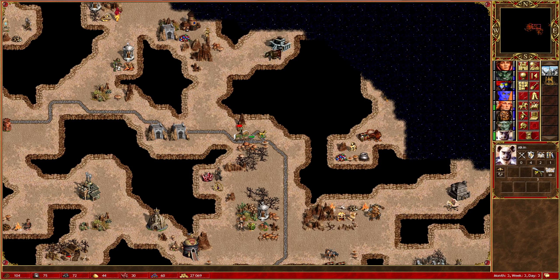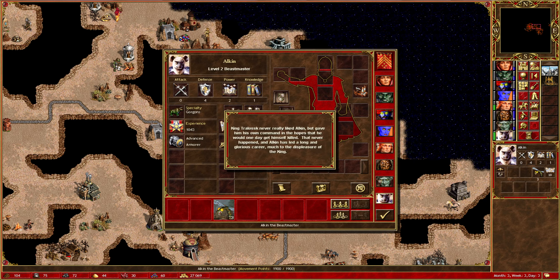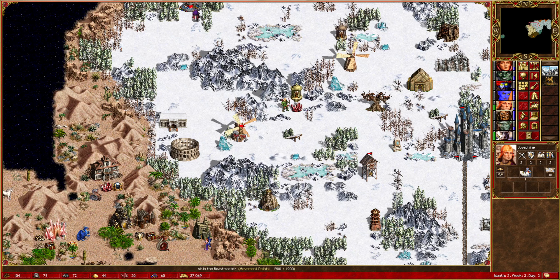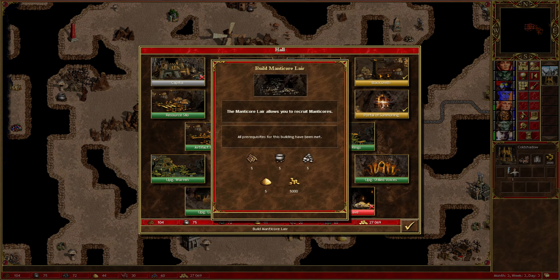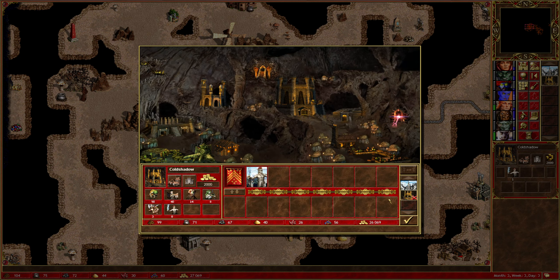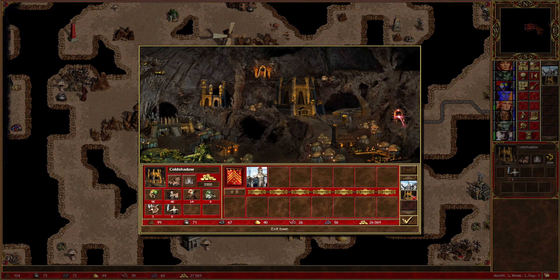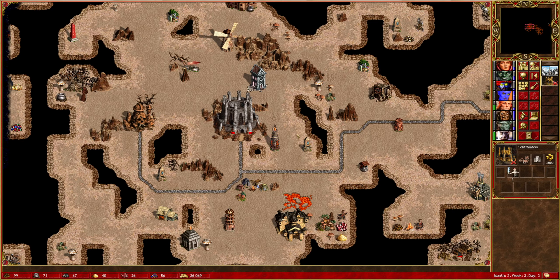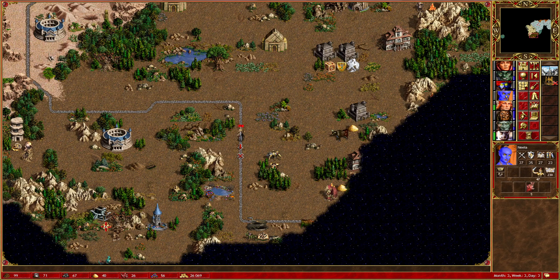Alkin can just wait where he is for now. Could do the Manticore Lair — I think I'm going to do MG2 instead. Let's see what we get: Lightning Bolt, Precision, Quicksand and Ice Bolt. Well, spells that we already have, I think. But that's okay.